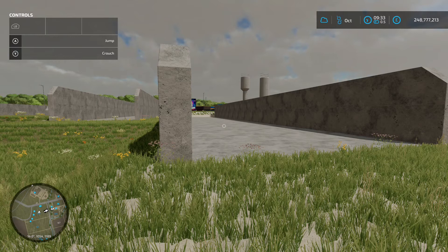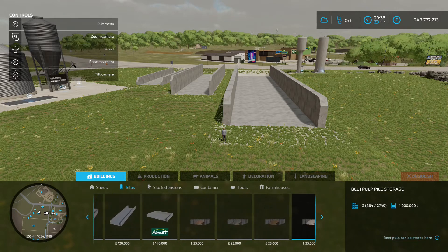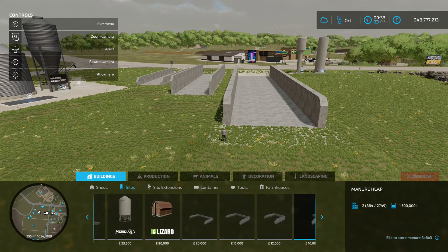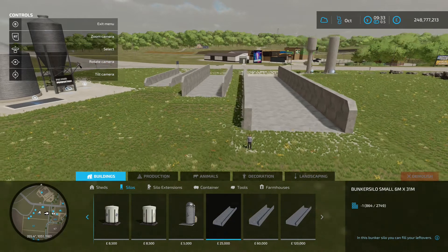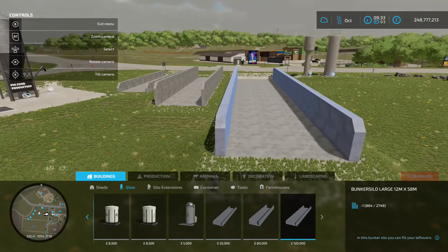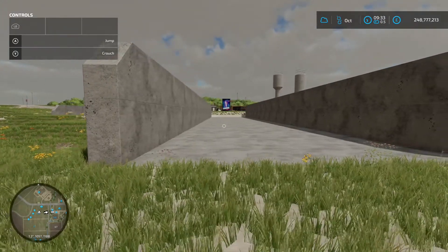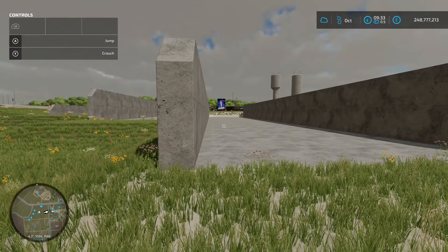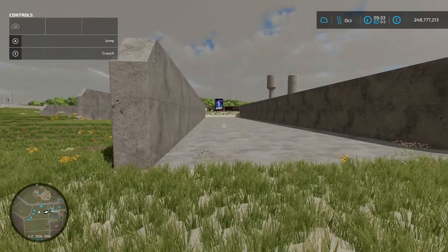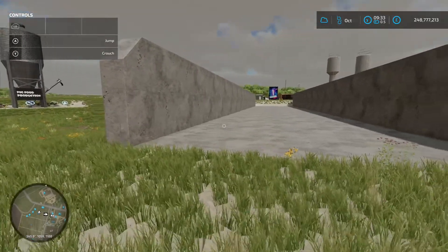Next up is the Use of Leftovers Silos by The Lord, 14 kilobytes. Find these in the construction menu under silos - three options: small at 25 grand, medium at 60 grand, and large at 120 grand. These are bunker silos where you can use your leftover crops to turn into chaff. You have to weigh up the different prices, but it's a good concept.